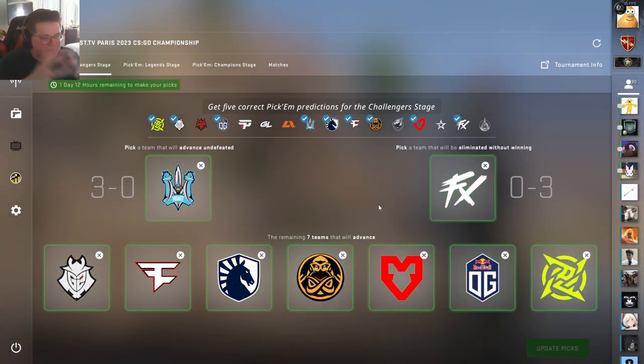So those are my updated picks. Not too much different really — it's just Mouse and NIP I put in, I switched Monty to 3-0, and I got rid of Pain. Yeah, I think that's about it. Thanks for watching, guys.